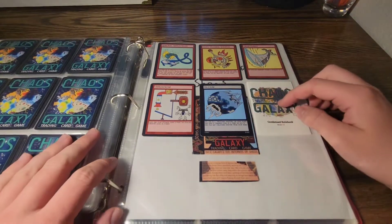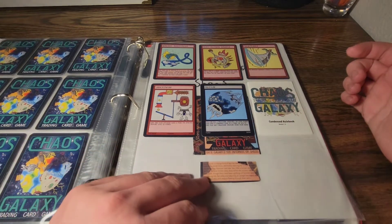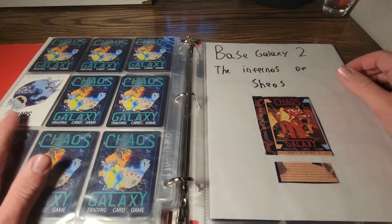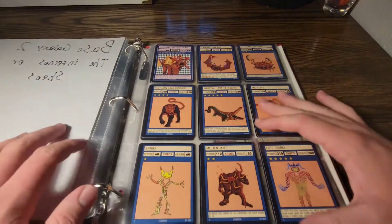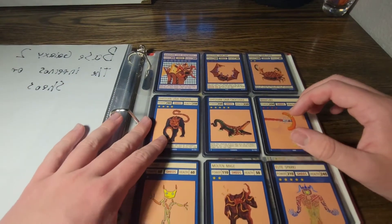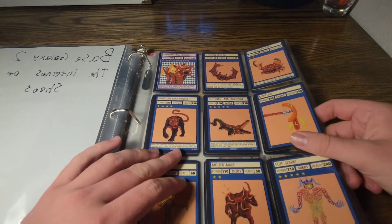And right here is the starter. There's the booklet for the game. And it has a special design on the back for Plyssium. And this is Base of Galaxy 2 — in front of us is Shios. That is a really cool card, I like the art on that.